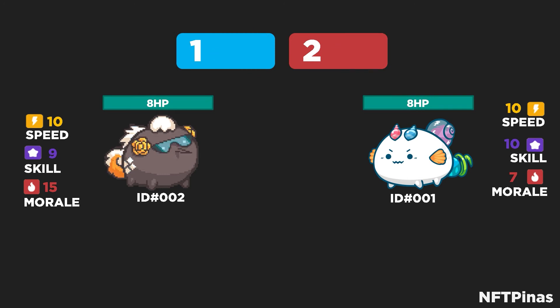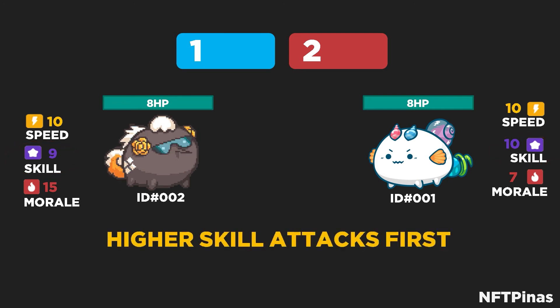What if they have the same speed and the same HP? The next thing the game will check is who has the higher skill stat. In this case, ID001 has 10 skill while ID002 on the left has a skill stat of 9. The one who goes first is whoever has the highest skill, which is ID001 on the right.